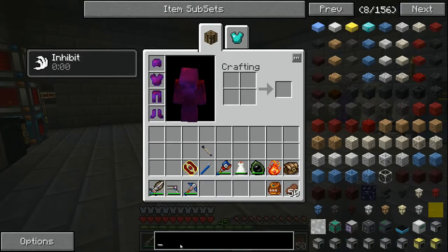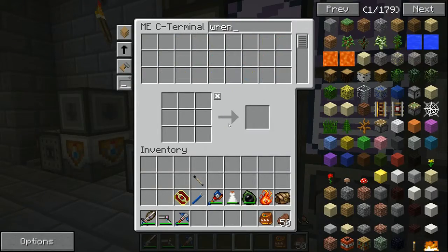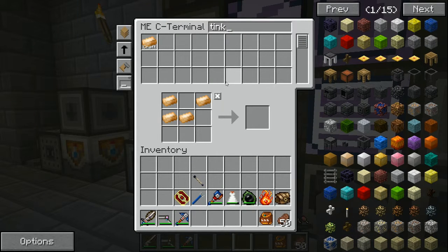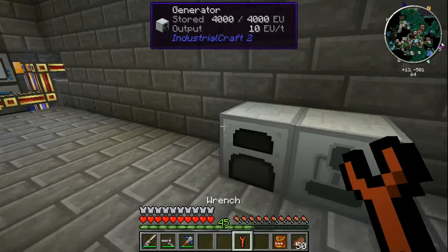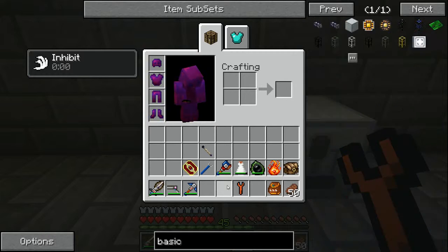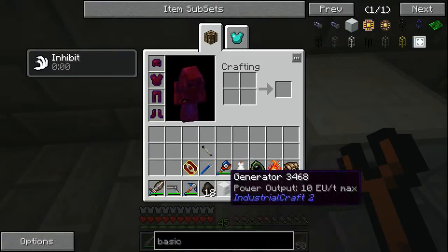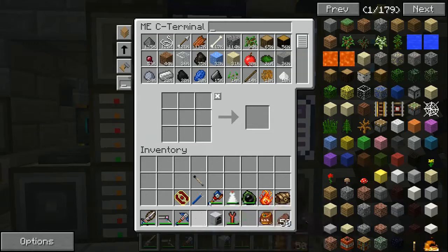To pick up Industrial Craft machines we need a wrench. The IC2 wrench is made from bronze. The downside is it's not 100% chance — if you just use a pickaxe it would break the machine and return a basic machine casing, which is basically iron. We'll attempt our luck here. We got it! Now we have the generator and the charcoal out of it.